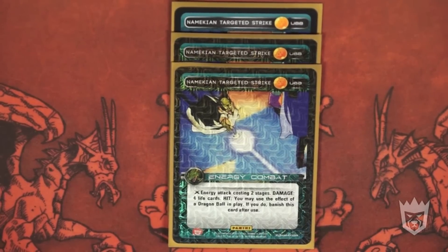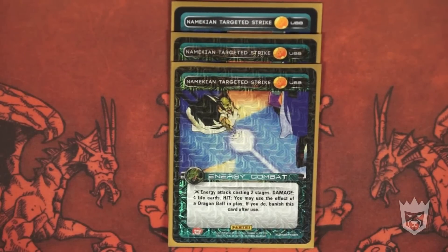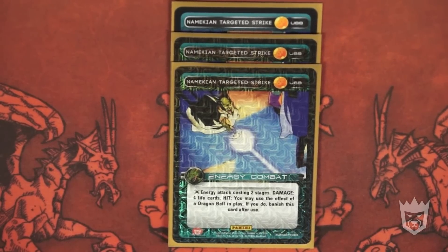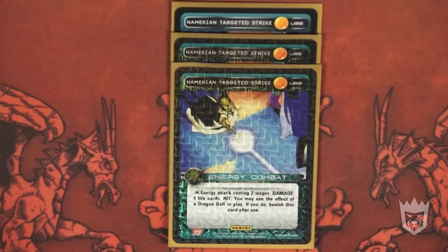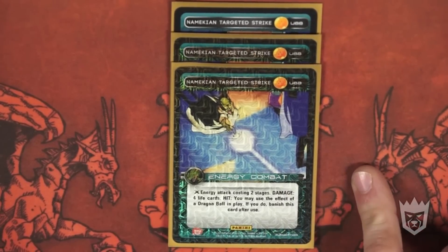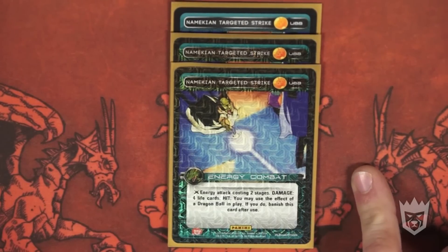My final energy attack is Namekian Targeted Strike: energy attack costing two stages, damage four life cards. Hit: you may use the effect of a Dragon Ball in play — if you do, banish this card after use. The best part is it's not bad that you have to use it immediately. When the opponent stops it, you get a chance to try again when rejuvenated. My favorite combo from today was: I used Dragon Radar to play Dragon Ball three, hit with Targeted Strike, used Dragon Ball three again, drew into another Targeted Strike, hit again, drew into Dragon Ball three again, kept the Overtime, and got yet another Targeted Strike. By the end of that combat, I went from level one with zero anger — in a mirror match — to level four with one anger ahead of them. This is one of the best combo cards in this deck.